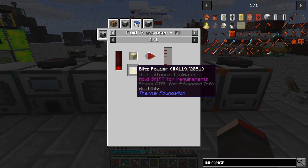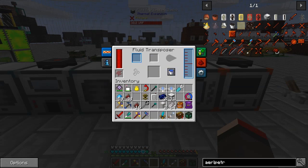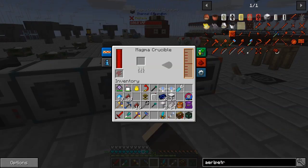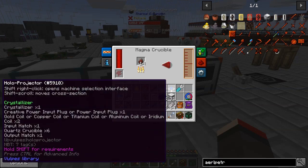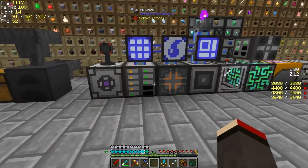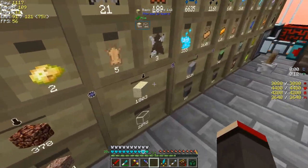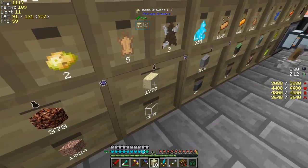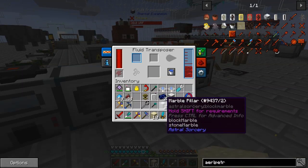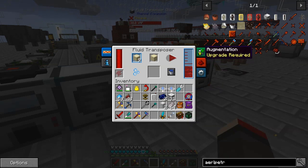I think we need to make 2,000 of these. There's another way using destabilized clathrate - I think it's the magnetic crystal - and 16 of those will produce 4,000. We need some sand, about ten. I'll put that in here and we should get blizz powder. Wrong machine - I haven't upgraded this one yet.